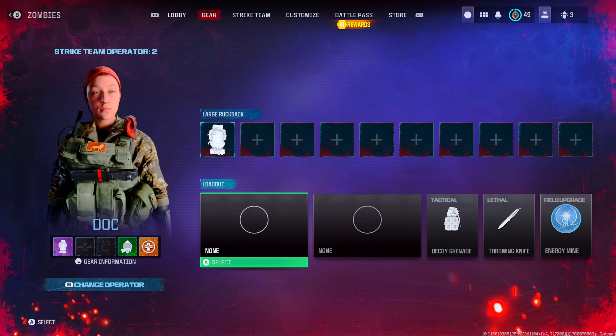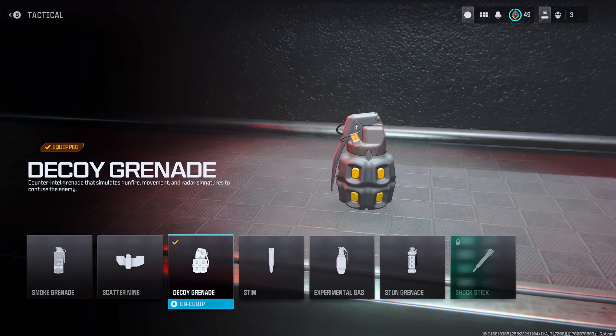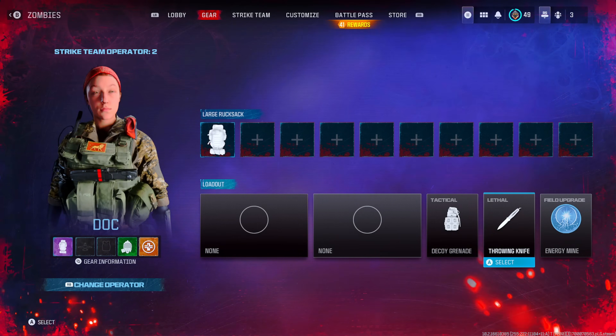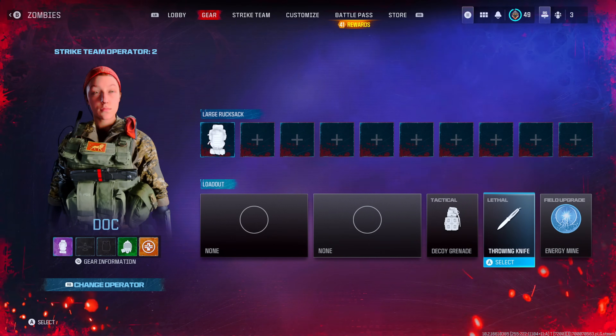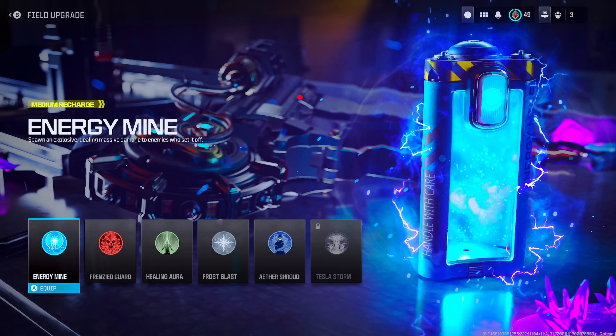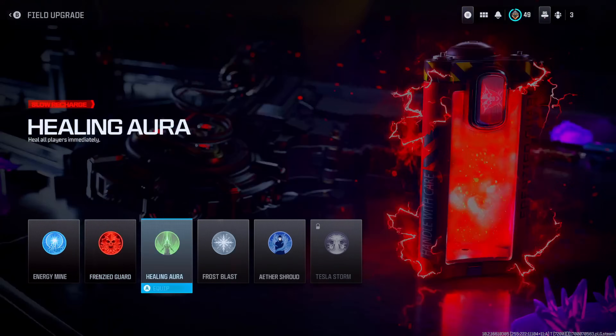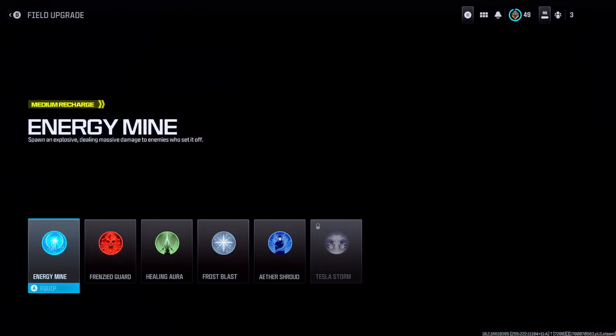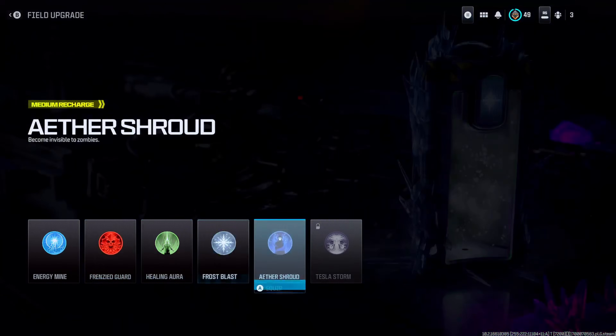Number one, you're going to need to be geared up correctly. First and foremost, select your character. Number two, select a tactical — we're going with the decoy grenades because these are going to be your best friends. For lethal, throwing knife. And for the field upgrade, you have two options: energy mine or ether shot. Since we're playing Harry Potter and we're going to be disappearing, we're going to go ether shot.